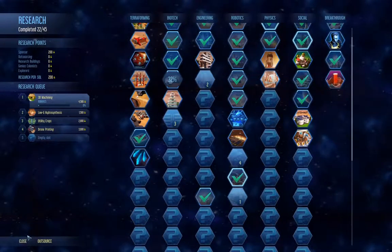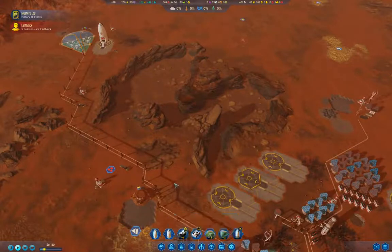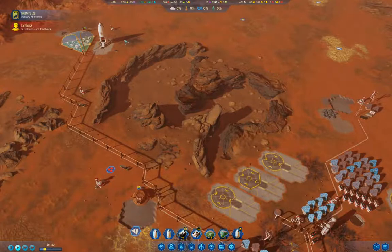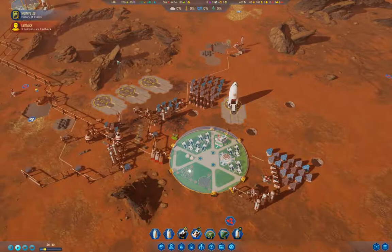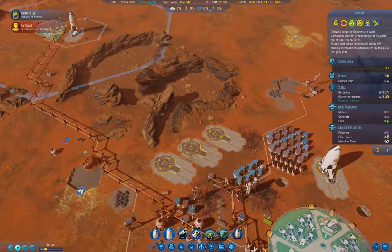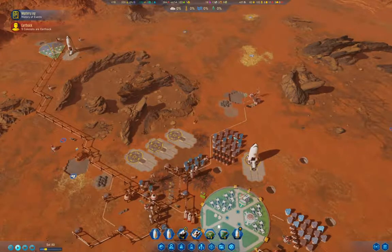We've got some funding, so when the rocket gets to Earth we'll grab some stuff like an explorer or two. Then we'll be able to get our research moving faster - 200 research is just terrible. At some point I'll get another dome up when the resource crunch is sorted out. We also need to get more water in production - we need deep scanning because there's got to be deep water around here somewhere.